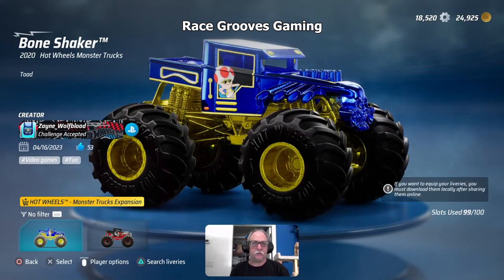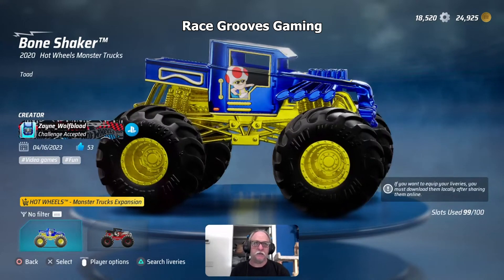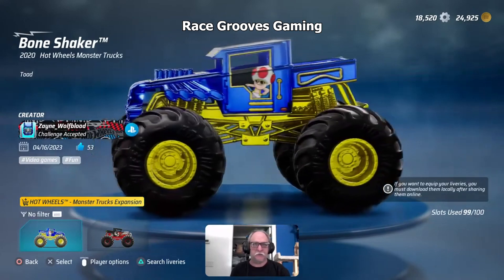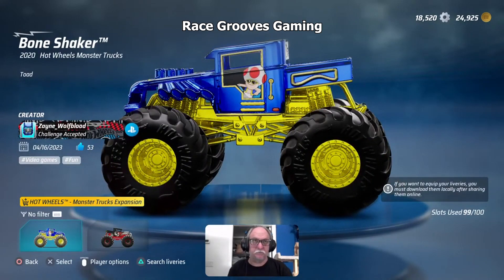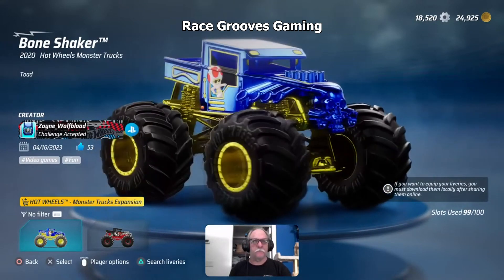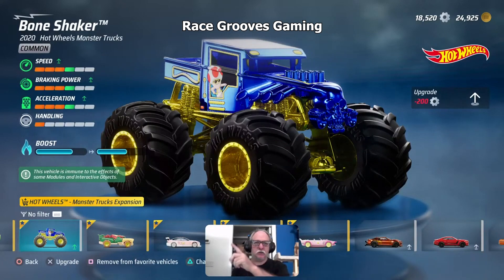Toad — yeah, another great livery by Zane. Look how he decorated it like an open doorway and you can see Toad sitting in their driveway driving. Then on the other side, same thing. Took long enough to make it, but it makes sense either way. I don't know if Toad is left-handed or right-handed — apparently he's ambidextrous, he could drive with either hand. As you can see in the corner, it says 'common' right there.